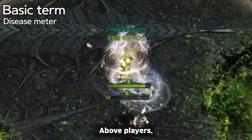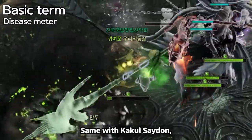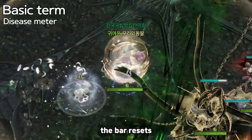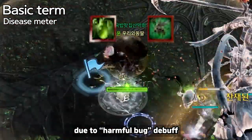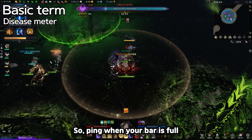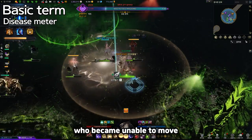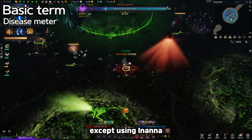Basic Terms. Number 1: Disease Meter. Above players, there is a bar like Cuckoo Satan. Same with Cuckoo Satan, the bar can be filled when you get hit by the boss. When the bar is full, the bar resets and the player becomes unable to move due to Harmful Bug Debuff. Ping when your bar is full and use sacred charm on players who became unable to move. Also, Harmful Bug Debuff cannot be erased by any means except using Inanna.